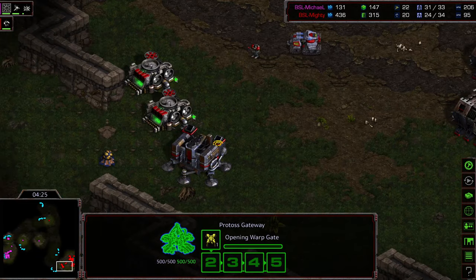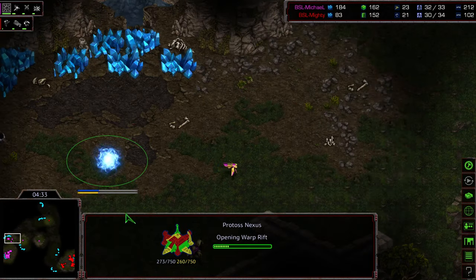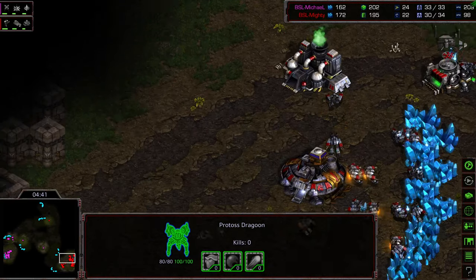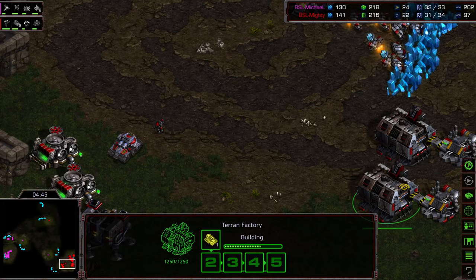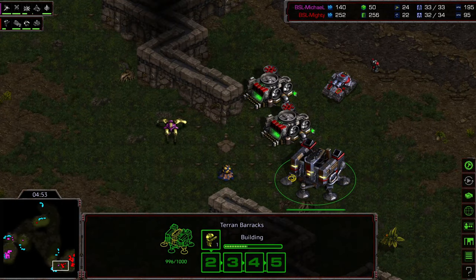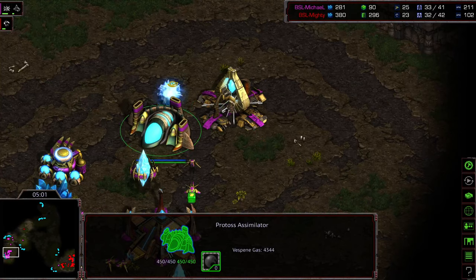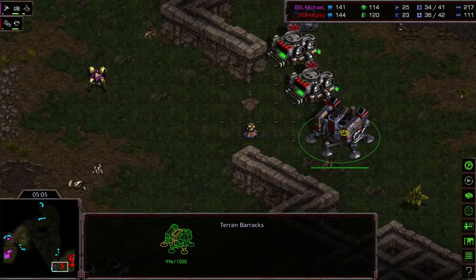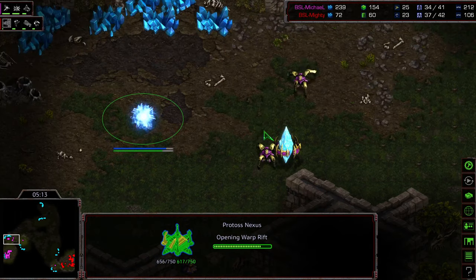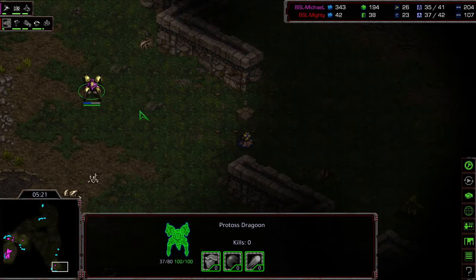Michael's expansion is going up and he's still sitting at one gate. This is exactly what you want to see from Terran - you want to see that Nexus going up, a small Dragoon force on the front door, and not much of a wall where you can just surround and overwhelm. So I'm not going to call this straight up a win for Mighty, but he's in a very good build order position. Particularly because he got that probe off the front line, which is going to allow him to fill in marine production. I think Mighty saw the barracks was lit.